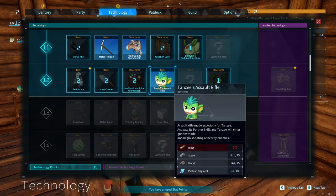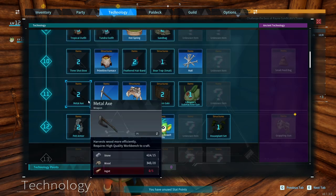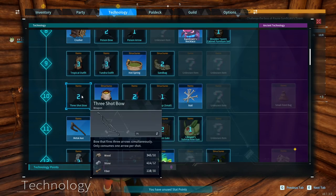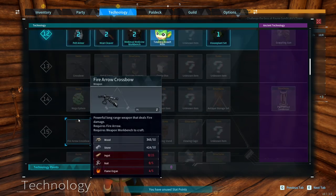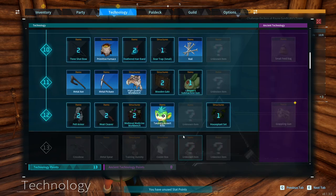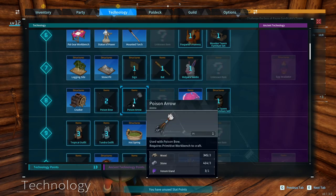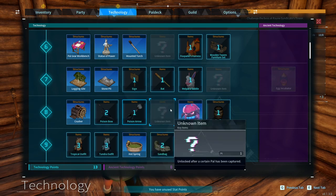I remember the first screenshot I ever saw of this game - it was a Tansy holding an assault rifle. Pelt armor? Armor from leather. I don't want to spend too many of these. We've got to do the metal axe as well. The three-shot bow - do I get that, or is the crossbow better? Poison arrows could be good, we've got some venom glands. Poison bow.